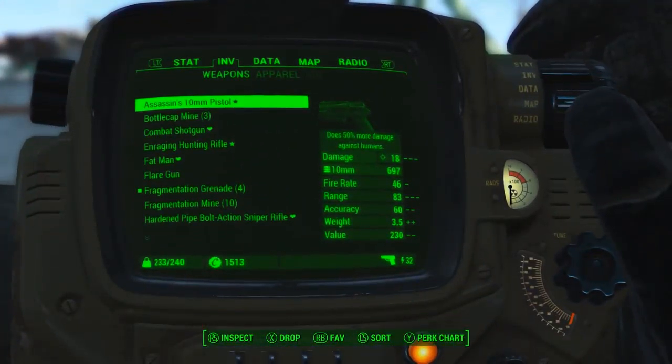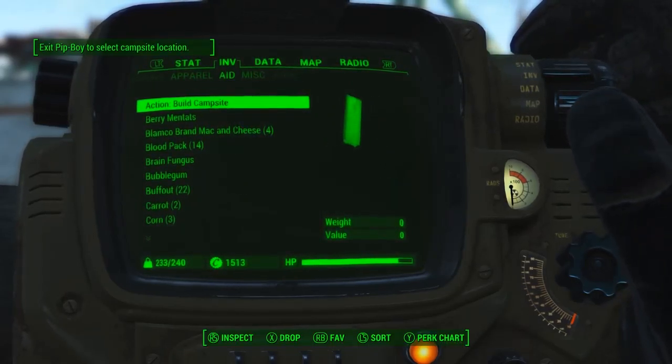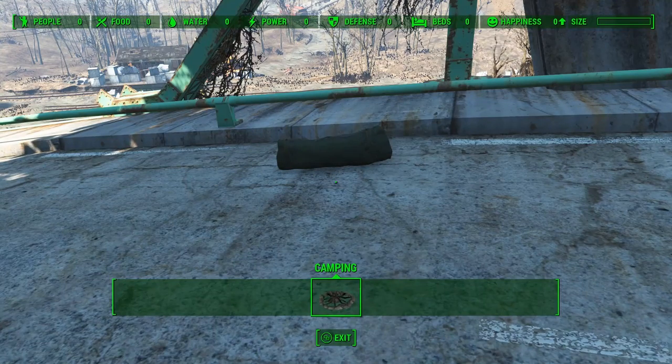Actually building your camp is rather simple. Head into your pip-boy and find the item called Action: Build Campsite, which can be found under the Aid category. Use this and then exit out of the pip-boy, and you'll be able to place your camping supplies.